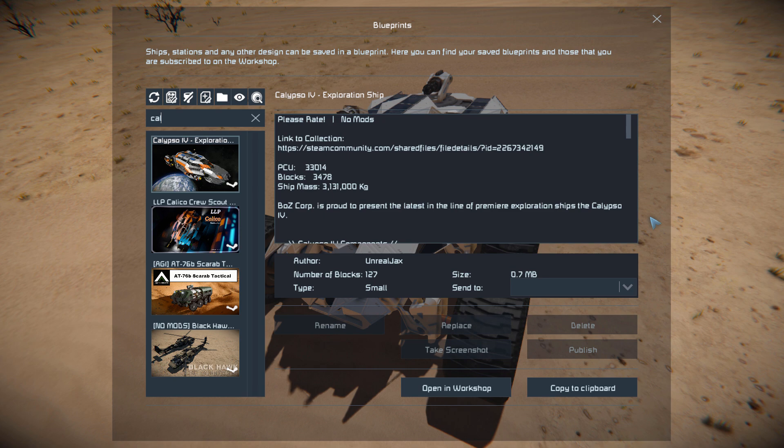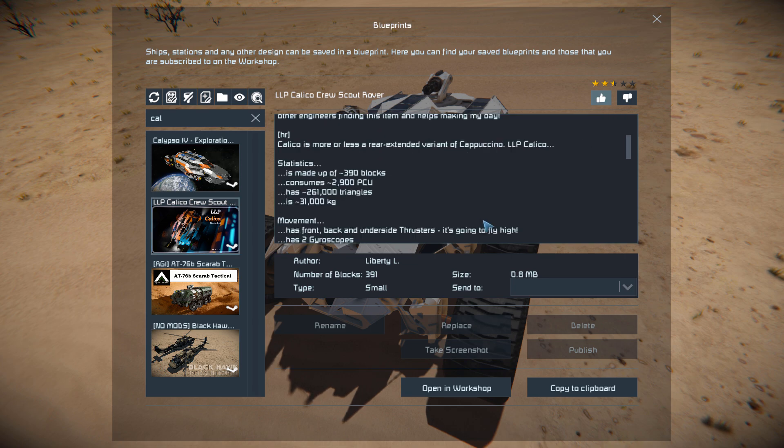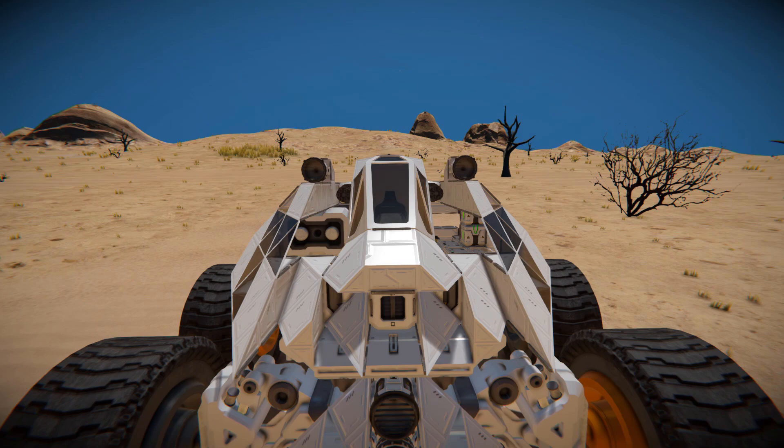Pressing F10 and finding it in the spawn menu, this thing is only 391 small blocks, featuring no mods, no DLC packs, and no scripts. We'll give this a thumbs up, move all the way around to the very front, do a quick look around the outside, then play around on Planet Pertan because it's got the perfect ramps in the form of rocks.